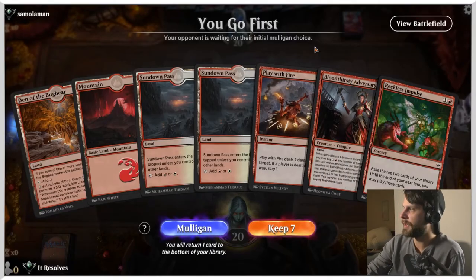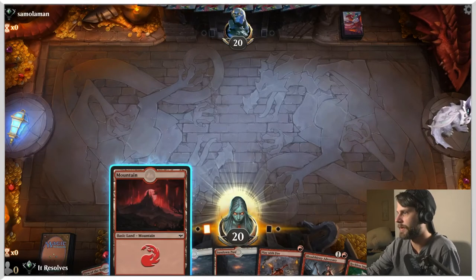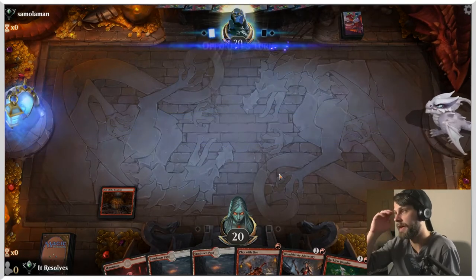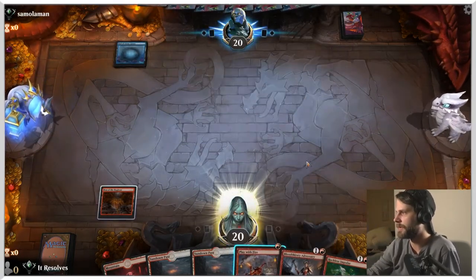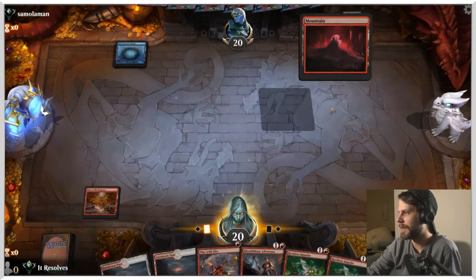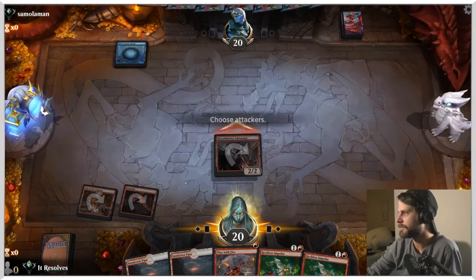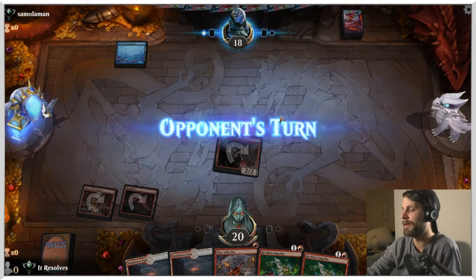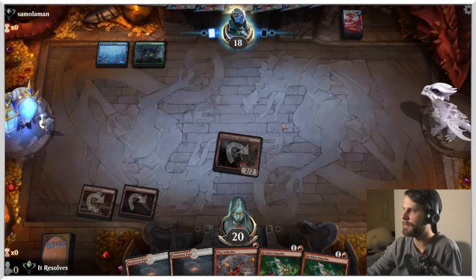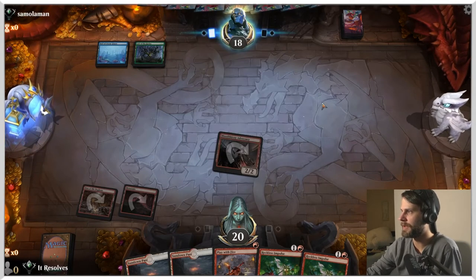Here we are for game four — this is a pretty easy keep, I like this quite a bit. I guess we just throw this out and then we have Play with Fire up. If this is an aggro deck, we've got the Play with Fire with the Bloodthirsty Adversary later. Looks like it may not be, which is a little worrisome. I'm actually going to go ahead and haste in there. It's a very aggressive play because we're not utilizing this to its full potential, but with it being in the opening hand, I'd like to get some pressure going so they feel they need to do something about it.